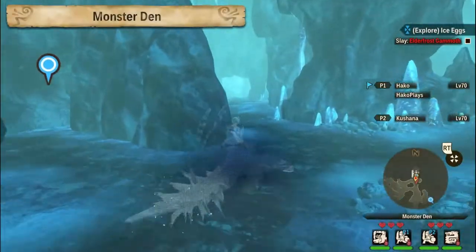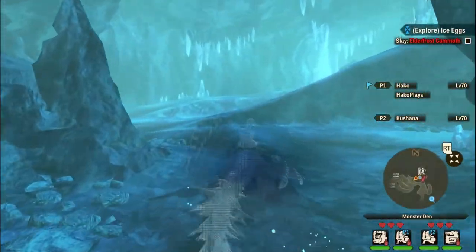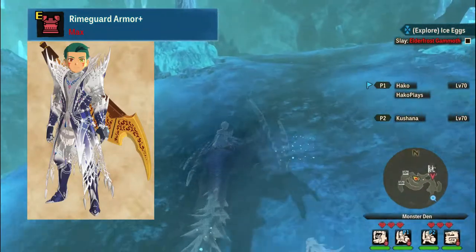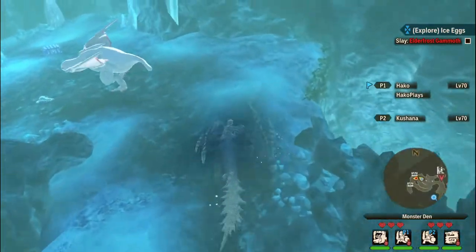First off, let's go over things you should have before you get started. You're going to want some ice resistant armor like the Rhyme Guard armor, which is the Valkana armor set. The more maxed out the armor and weapons, the more it's obviously going to help, so just keep that in mind.